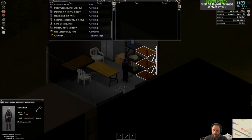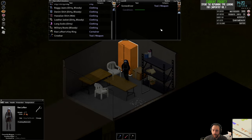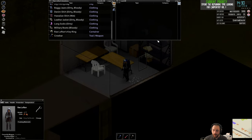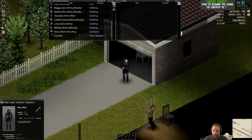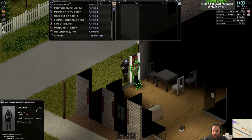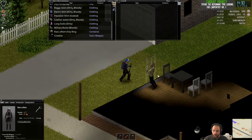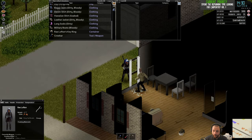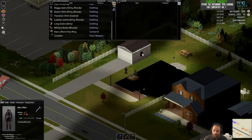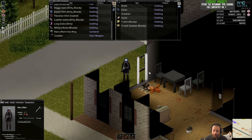Here's an empty gas can I'm gonna want if I ever go to a gas station, and some spare wood glue. That's the only thing worth keeping from the garage. The noise of smashing that window has obviously attracted this zombie. What I could do here is either open the window and let him out, or attack him through the window. I'm going to smash the second window. Given I just smashed the first window, smashing this second one isn't really producing much more noise that I hadn't already made.